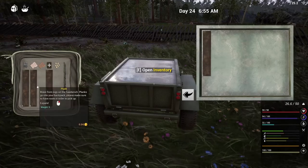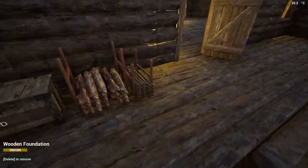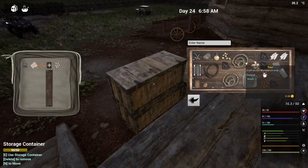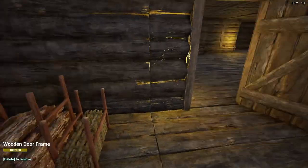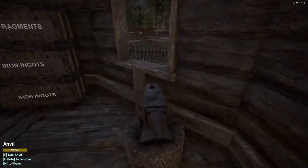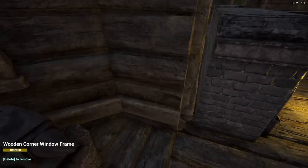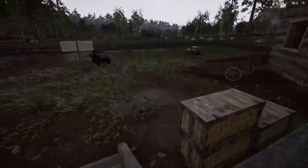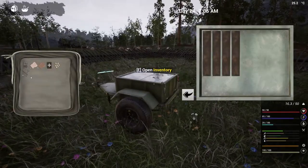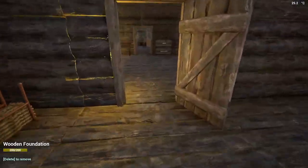We're gonna put them in our good old handy dandy trailer - I do love that trailer. Now we need some nails. I have three nails in here, so we're just going to create two more nail groupings, that'll give us 20. Put the nails in there and now we need to get all our ingots.